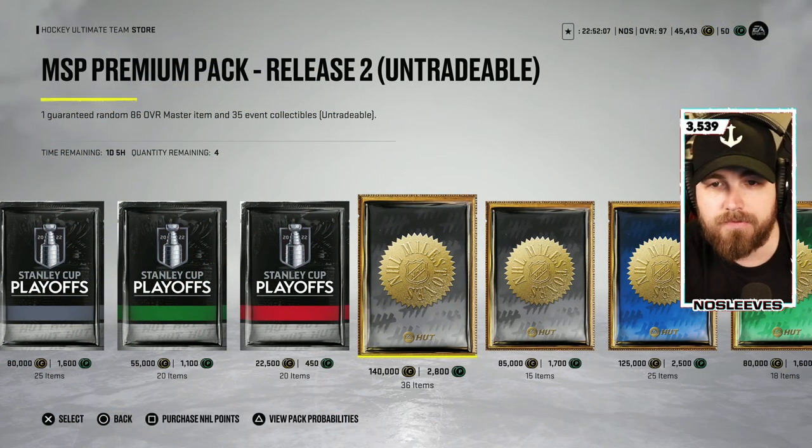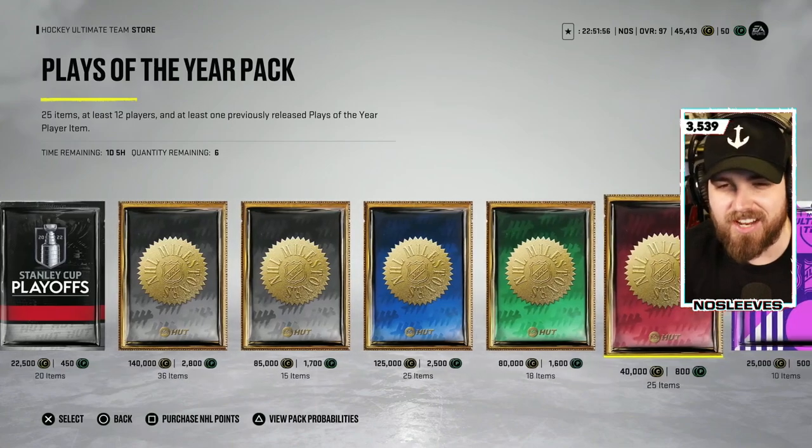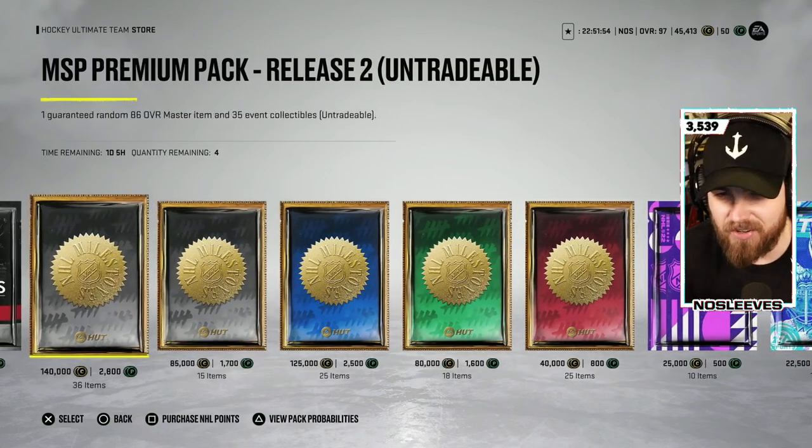Nonetheless, packs are never good to open with coins. This is one of the more surprising packs because it's only 125,000 coins — usually packs like this are like 200k and dumber, so just something to avoid. There is another one in the store that still has value if you're looking to make a master set because of the event collectibles — 140,000 coins — so that one is worth it. Any of the others, just stay away.